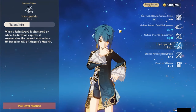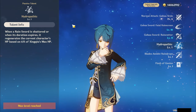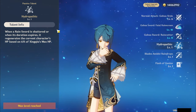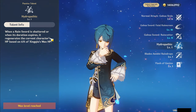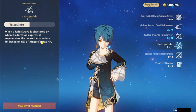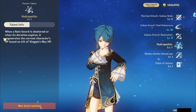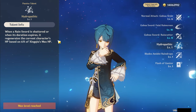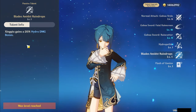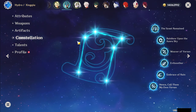Now let's discuss his passive talents. His ascension one passive makes it so whenever your rain sword shatters or whenever its duration expires, each rain sword causes your active character to heal based on 6% of Xingqiu's max HP. So with three swords this is 18% of Xingqiu's max HP as healing, while with four it becomes 24%. His other passive just gives him 20% hydro damage bonus.